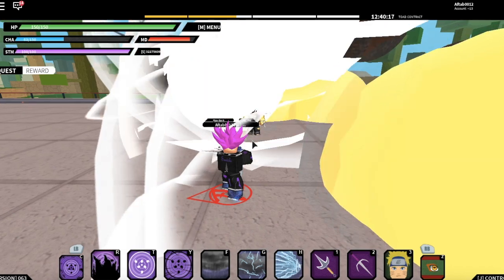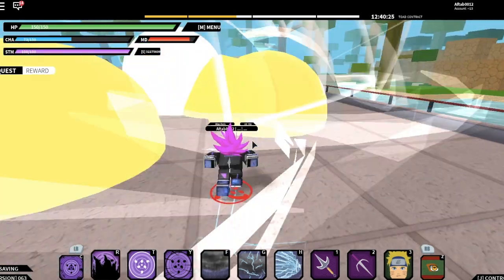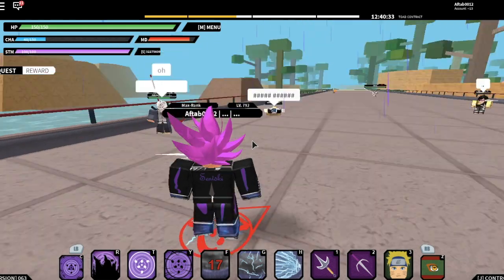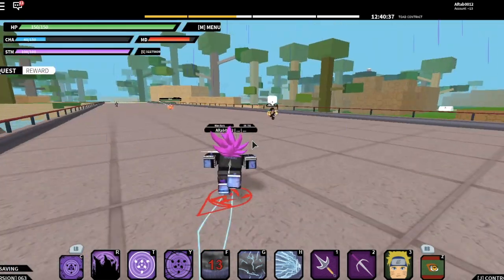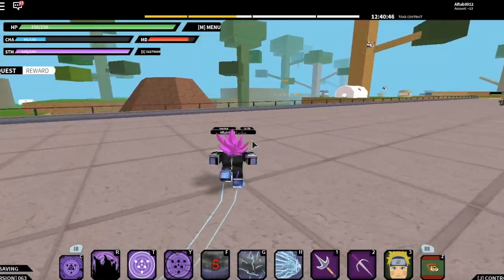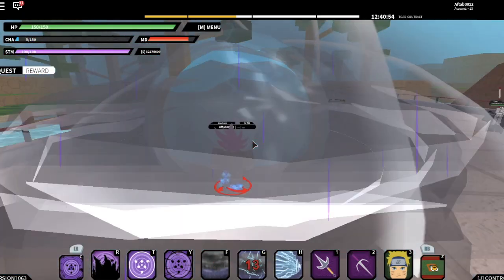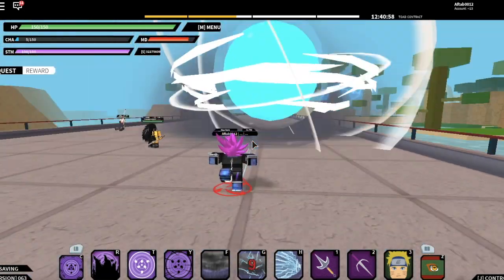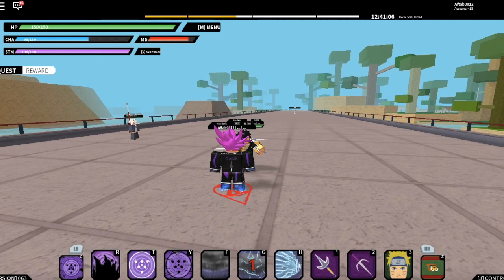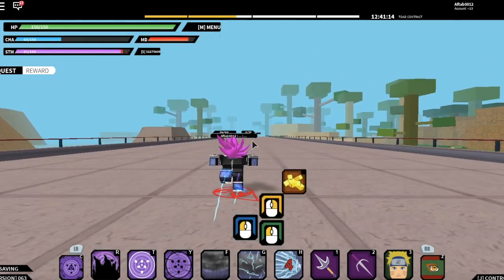Shoutout to my boy FT for letting me showcase Sasuke's Winogun and Storm on his account. The first move for the Storm KG is my favorite — it makes purple rain fall from the sky and anybody around you gets attacked. It killed AF and my other boy Nick, which is pretty OP. The second move does the same thing but your opponent has to be next to you — it releases a small cloud that attacks them. The last move is pretty strong: from close range it can kill your opponent, and from farther away it still does a lot of damage.